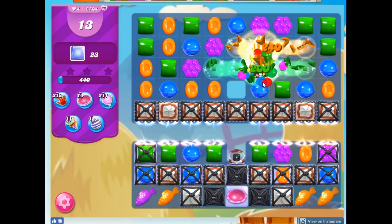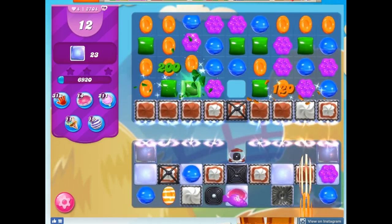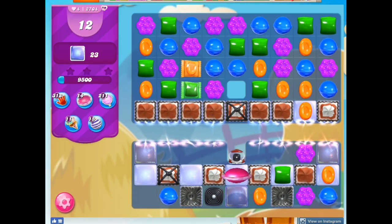So this looks like a fairly decent setup. We get a color bomb and a striped right away, and I've got a lot of orange on the board. These poor little fish are going to go from fish to stripe, but I think it's still a good opportunity here. We've concentrated those colors down and changed the board entirely. Now we get our UFO set off.